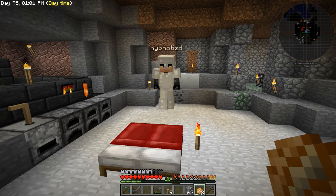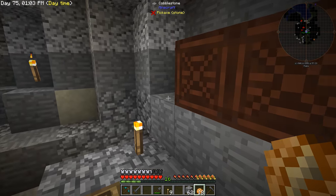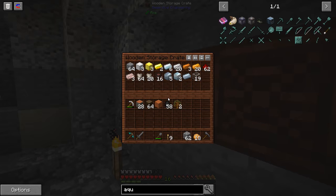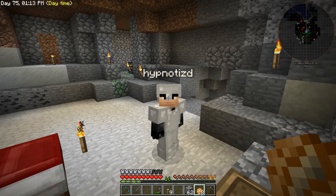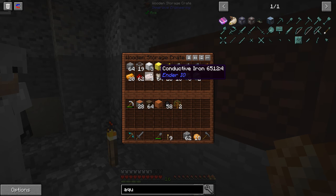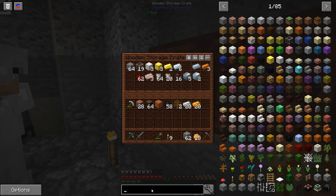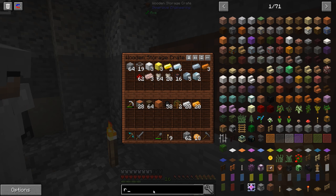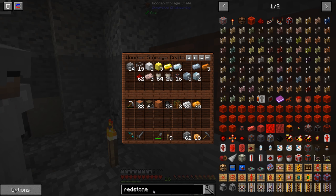Thermal Expansion is what everybody's been waiting for — okay, maybe not everybody. That guy in the comments is not waiting for it, but everybody else is. We saw that comment — don't be that guy. So in the far left container we've got some stuff. We need a pulverizer and a redstone furnace.